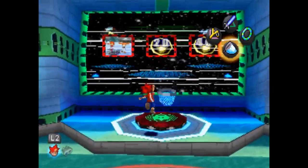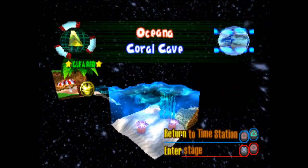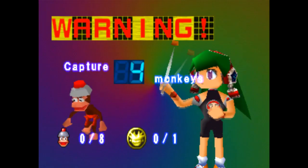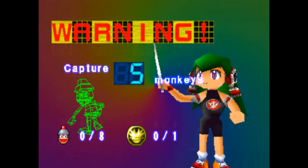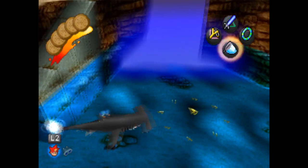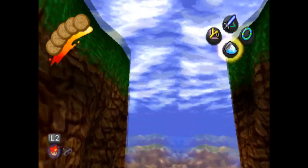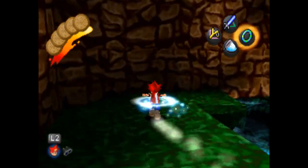We're only going to worry about 100% completion on a certain level once we have all gadgets for it. As much as I want to go back to another level, I want to get the right gadget first. Now it's time for Coral Cave — another world with 8 monkeys, only 5 to catch, and a Spectre token to find. This is a great way to show off the usage of the Super Hoop.